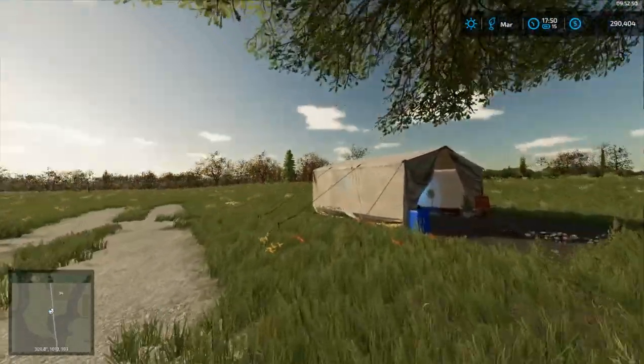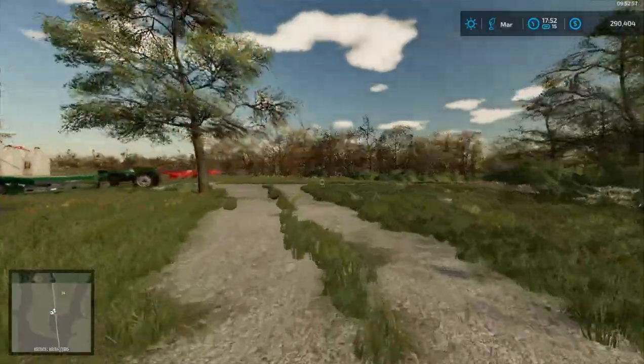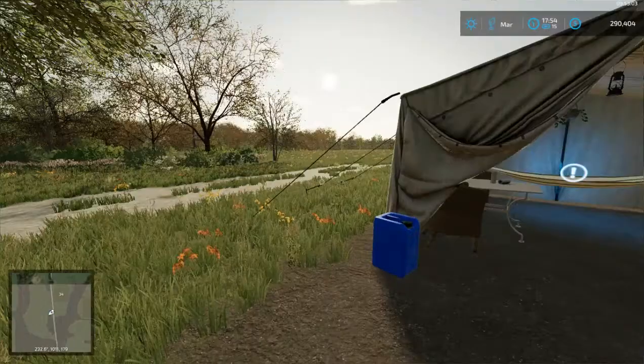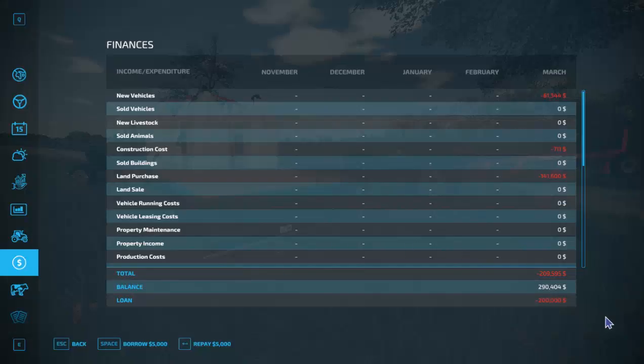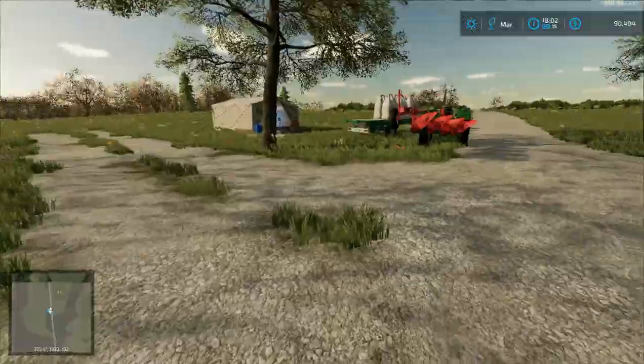It looks like it's almost 6 p.m. in the game, so we're approaching the end of the day — actual farm work starts tomorrow. Before we wrap up this episode, I often forget to do this: go ahead and return any loaned money to the bank. There's a pile of money just sitting there and I'll just pay interest if I don't. I think it's about 10% interest paid every day, so we'll return the entire 200,000 loan to the bank.